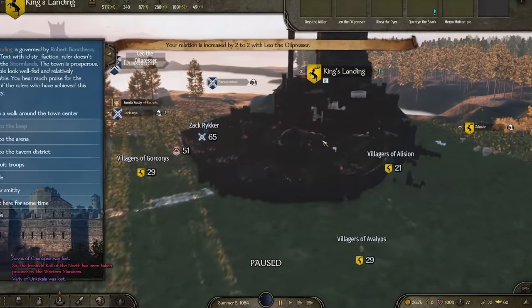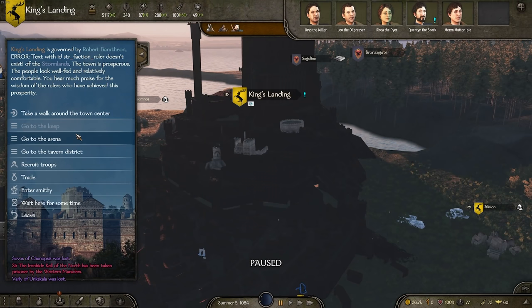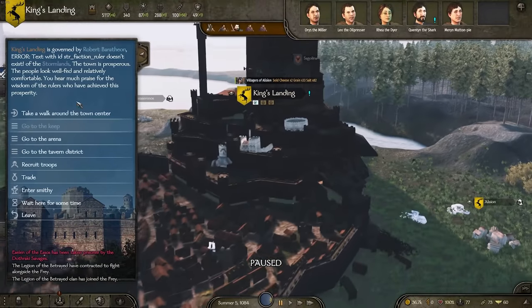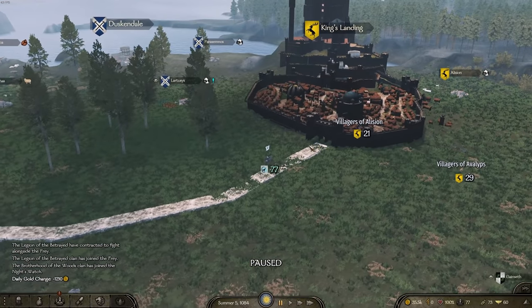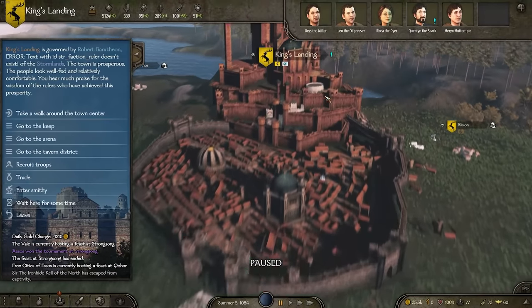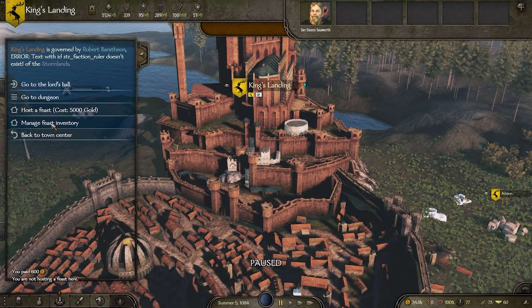Here we go - this is King's Landing. No tournament on in King's Landing at the moment. You can also recruit Kingsguard from King's Landing, which is pretty incredible. We can't go to the keep at the moment, that's a shame. Maybe we'll wait for someone to actually go in. King's Landing now has its own custom keep, which is really exciting. So I might just wait outside King's Landing in the hopes that someone goes in.